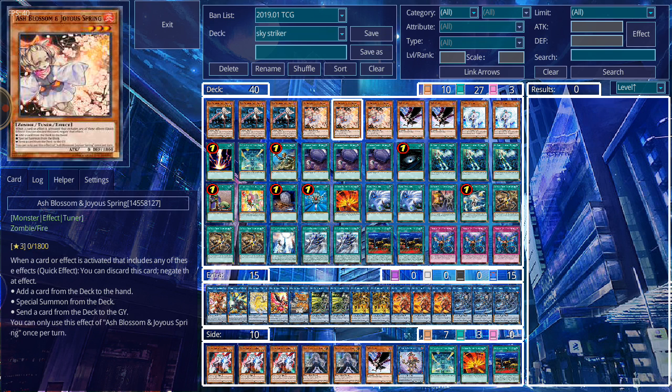Let's talk about Ash Blossom and Joyous Spring, who is still making one of her biggest impacts in this game. Dealing with cards that search or add cards to hand — you pretty much have a 'no' to a lot of things in the game right now in the form of Ash Blossom. It's an easy card to get now because it has been reprinted as a common, so if you're picking these up physically it's not too hard to obtain.